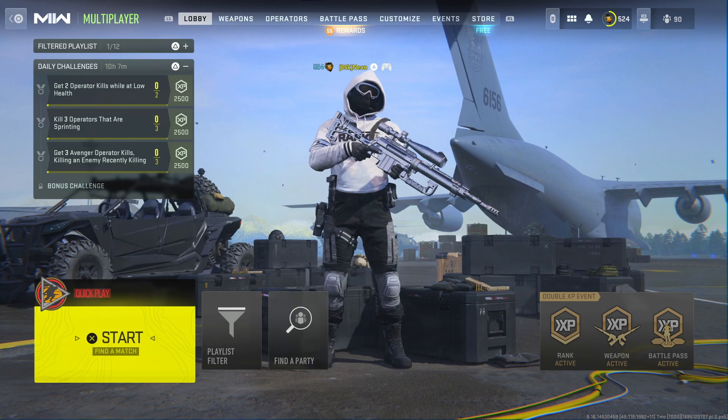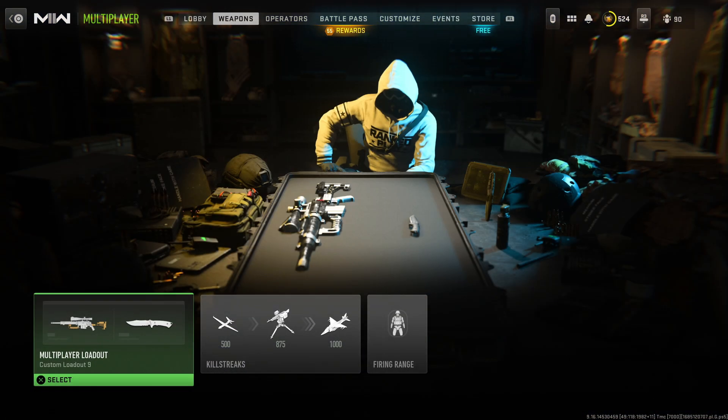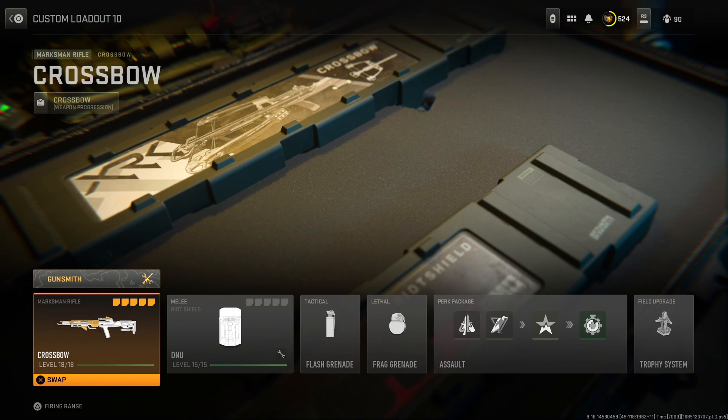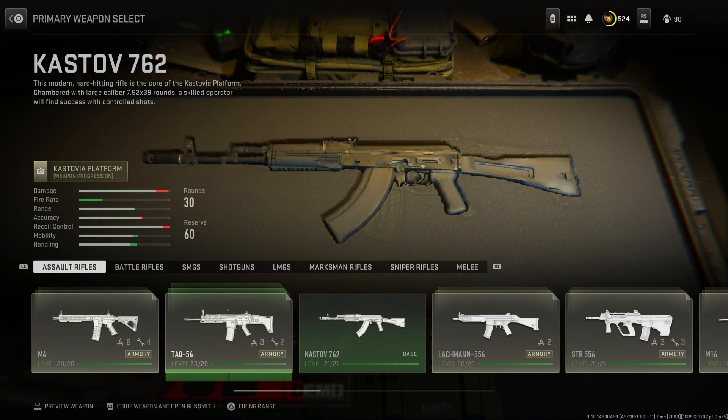Okay everyone, anyone can do this glitch. To start this off, you can be in Warzone, multiplayer — it does not matter what game mode you are in, as long as you can edit your loadout section for your online game modes. What you want to do is go over to your edit loadouts and pick a gun that you want to see if you can get a paid weapon blueprint for.